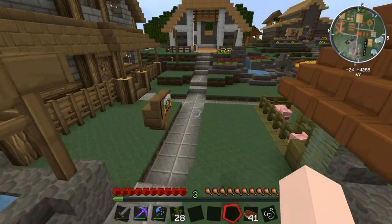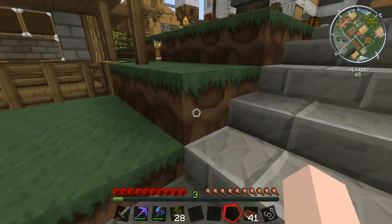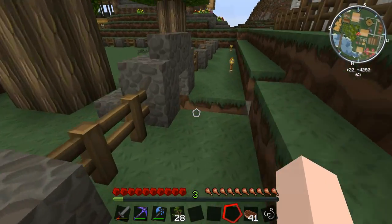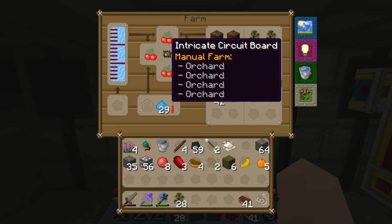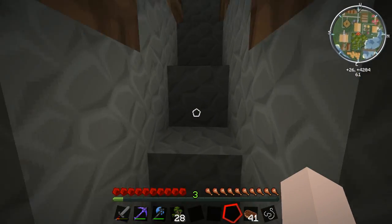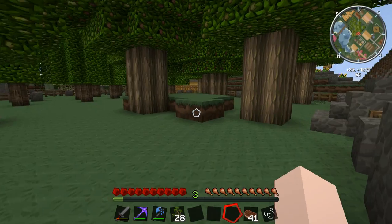Last episode we did the orchard tree farm with the sweet chestnut. I made a few alterations to the multi-farm to make it work better. You guys mentioned that if I set it to a manual farm with an intricate circuit board and four copper electron tubes — previously it was a managed farm — I can set it as an orchard. These cherry icons instead of trees means it will suck in chestnuts from the trees but won't chop down the wood. Previously an arboretum plants trees, chops the wood, and replants, but we just want the chestnuts.